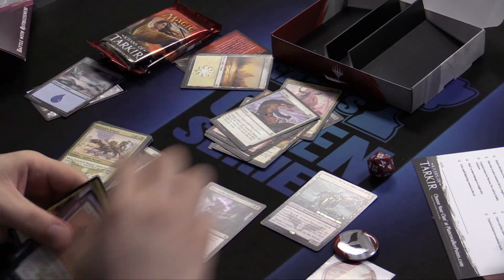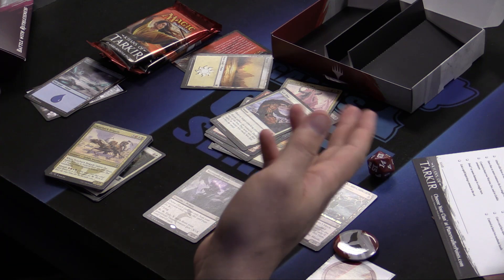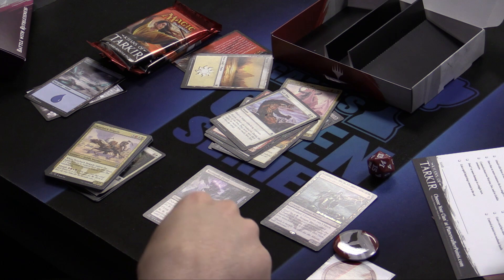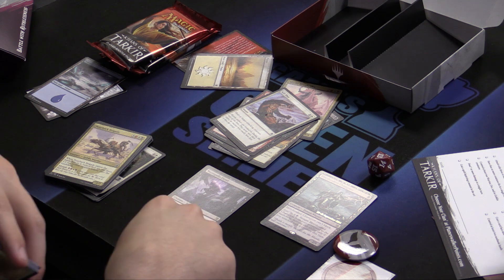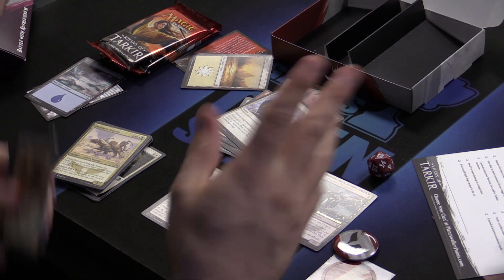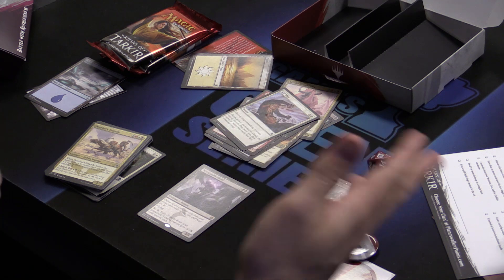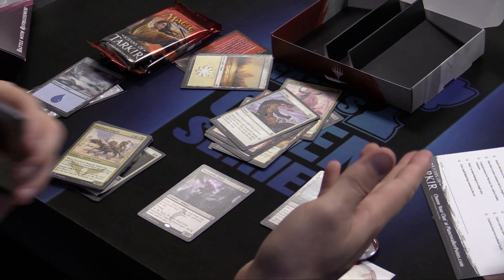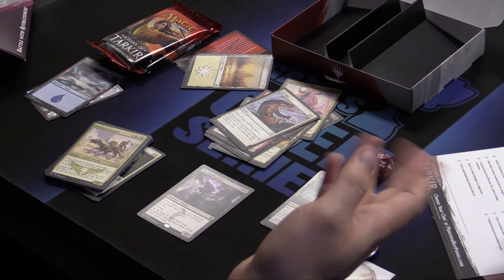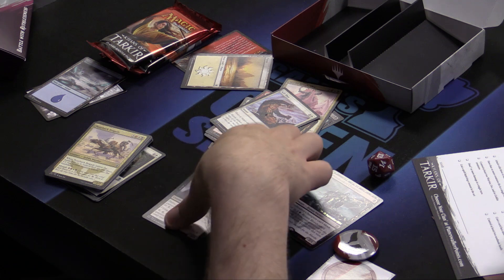Necropolis Fiend. This guy is good. He has delve, so he's kind of like a Tombstalker — he's a Tombstalker for the modern age. He's a 4/5 for nine, but he has delve, so if you can exile four or five, he only costs four or five. You pay X and tap and essentially delve again — creature gets minus X/minus X where X equals your delve count.